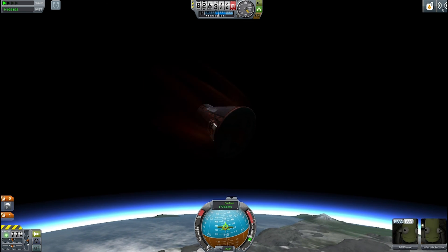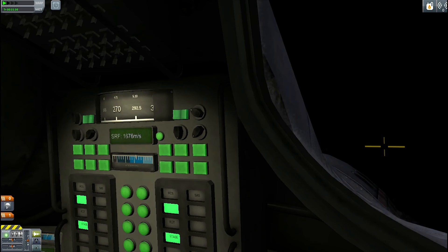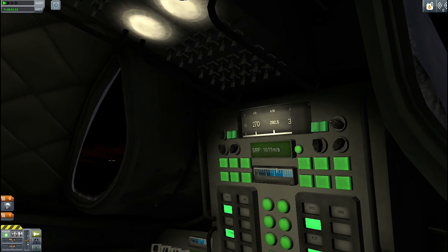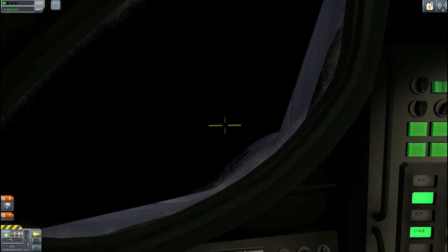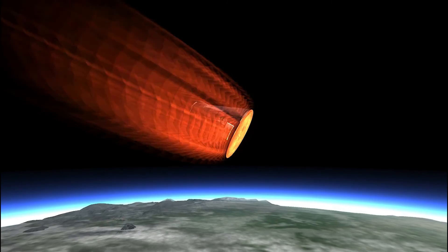Here we are at 30,000 feet and the re-entry effects are just starting. I can't see a lot from inside the cabin — now you can see some out that side. I think that's really just camera angles from the look of it.